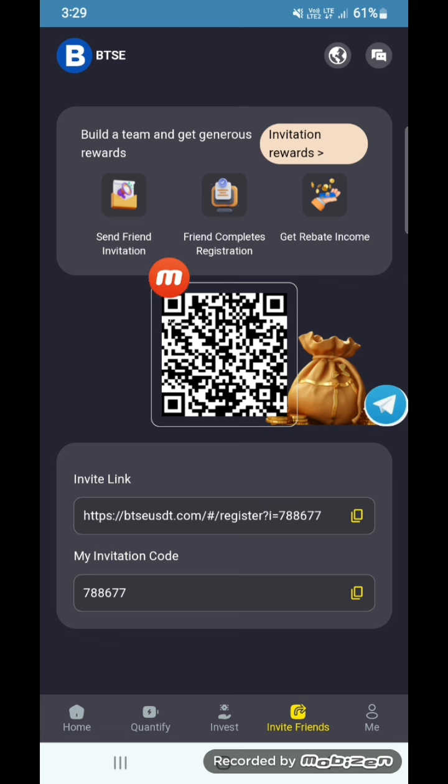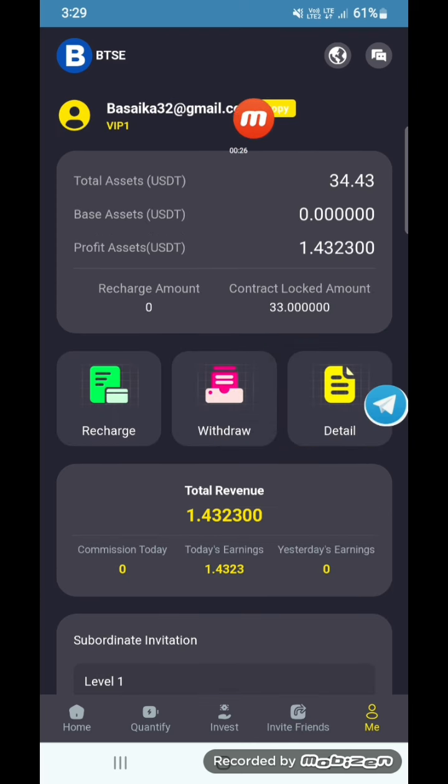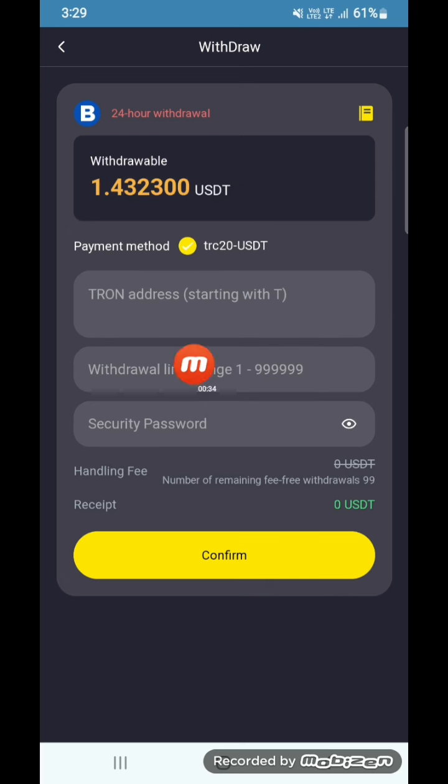You can refresh your page. After the refresh, you can see a new interface. Here it is successfully completed. After the deposit is complete, you need to tap here. You can go back, and here it is successful. Here is the total balance — 50 has been added to my account.